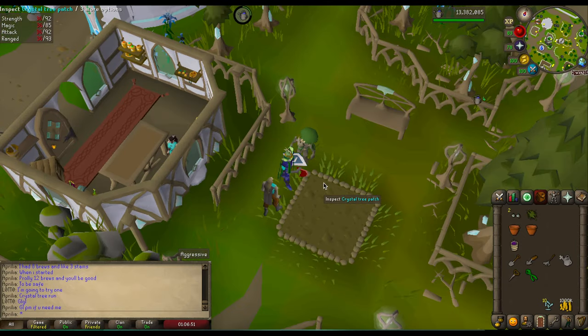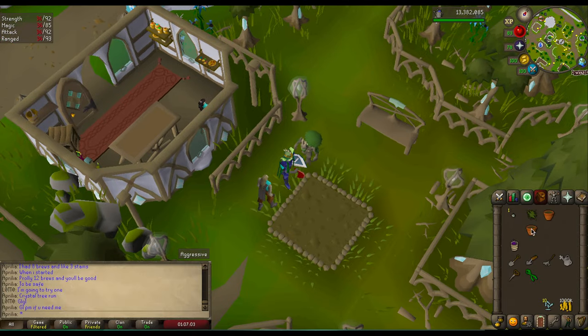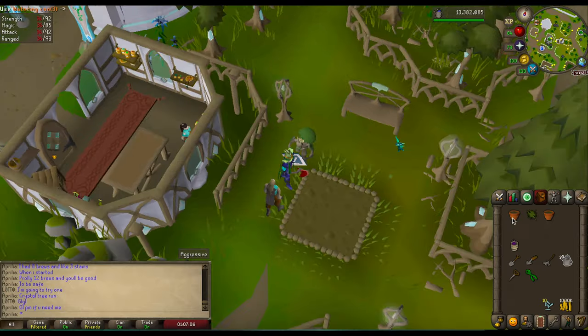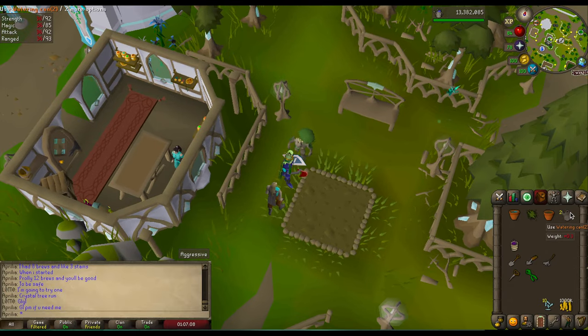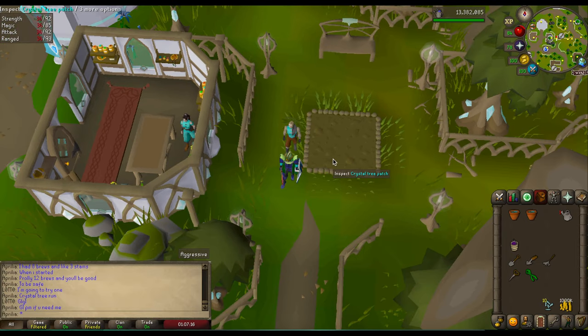So just like any other tree, if you want to plant it, you're going to need to use a plant pot on the soil. After that, we're going to take our acorns, put them in there, and go ahead and water them. In just a few minutes those will be ready and you can plant them in here.